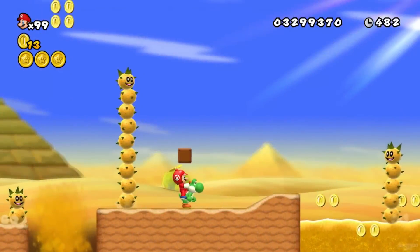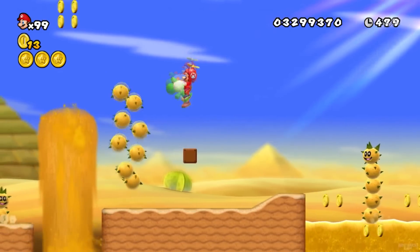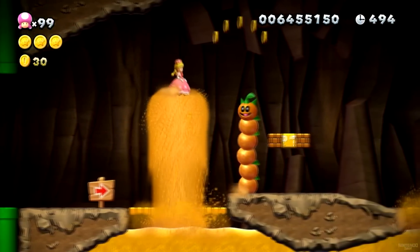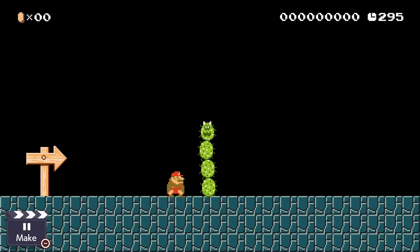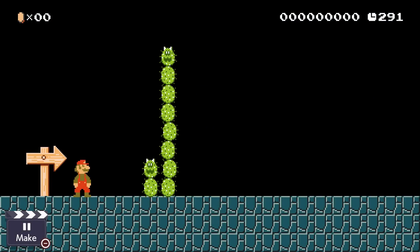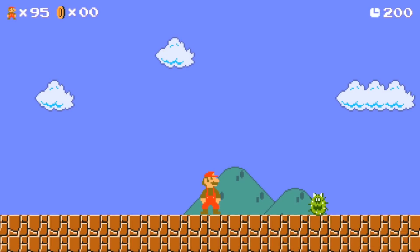Before recreating the actual boss, I first started remaking the normal Pokeys. As we know from past Mario titles, Pokeys exist out of multiple segments. In Mario Maker 2, the builder of the stage can choose the amount of segments, going from a minimum of 2 to a maximum of 8. For Smashing Maker, I also made it possible to only place down the head — so just one segment.